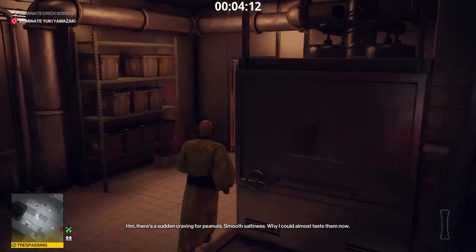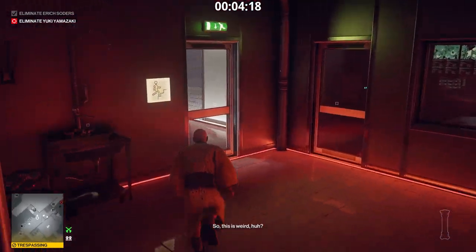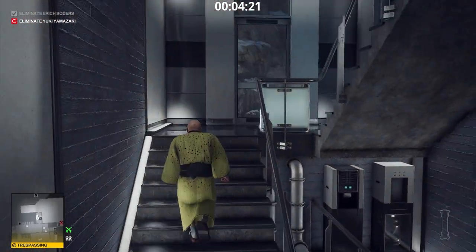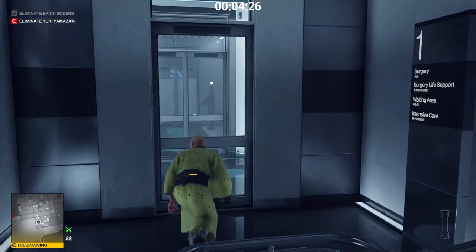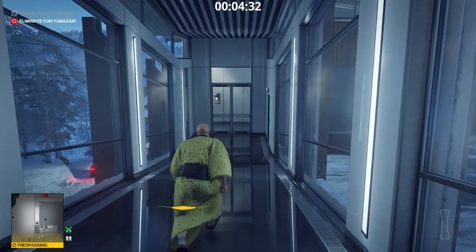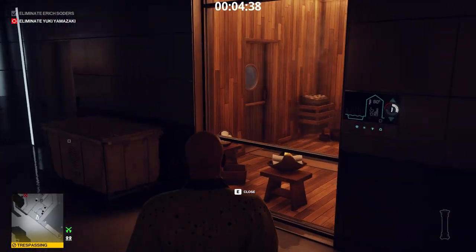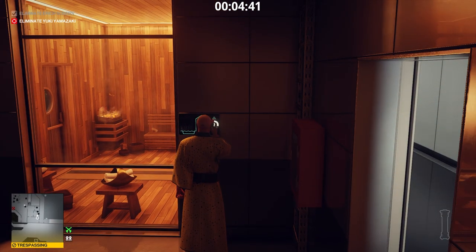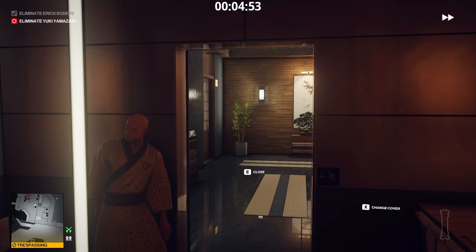So far, so good. Time to take care of Miss Yamazaki. We go to the sauna. Yuki Yamazaki does not use the sauna because the temperature is too low and there are people inside. We increase the temperature. The people currently inside the sauna cannot take it and they will leave. Next time Miss Yamazaki comes to the spa, she will find that the sauna is hot and empty — just like she likes it. After she goes inside, we lock the door behind her.